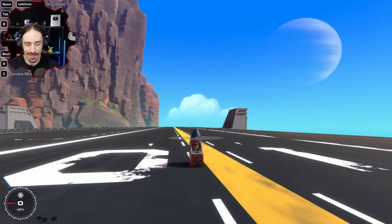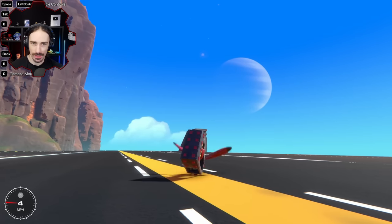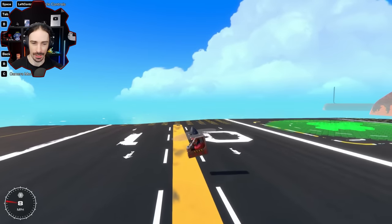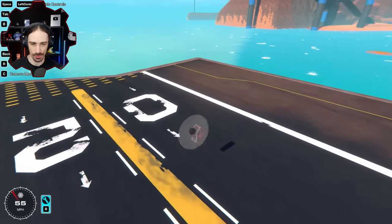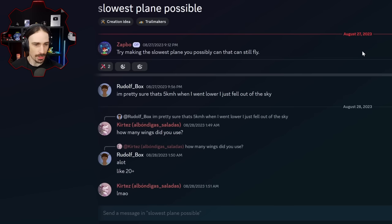Welcome back to the channel. In this video, I want to try to find out what is the slowest possible plane I can make in Trailmakers - and obviously, this is not it. I don't even think this thing qualifies as a plane by the standards we're going to be using for this video. This idea actually comes from the Video Ideas channel in my Discord - Zappo suggested: try making the slowest plane you possibly can that can still fly.